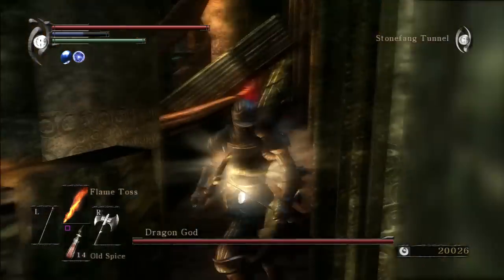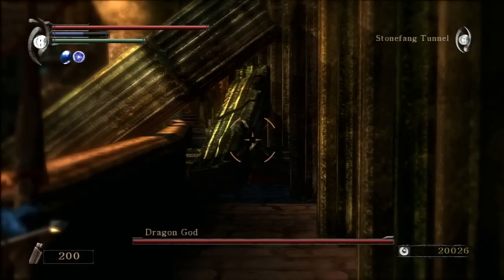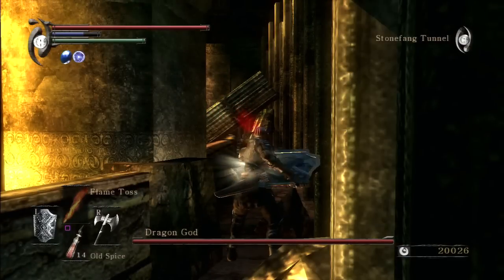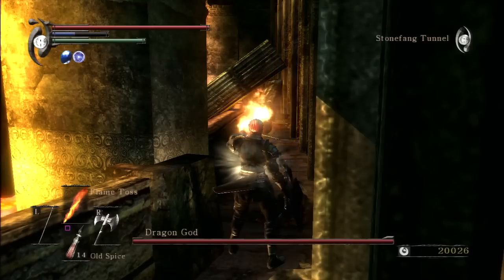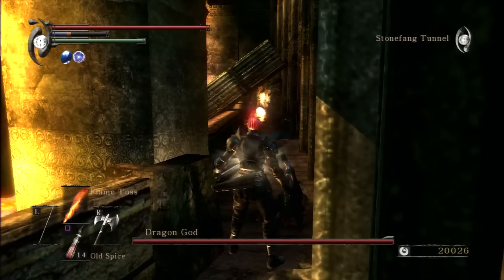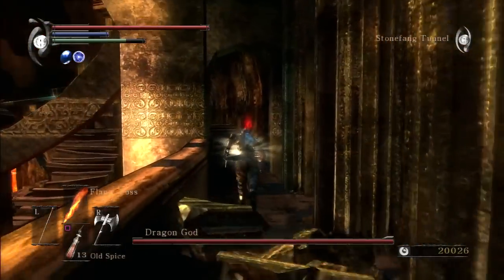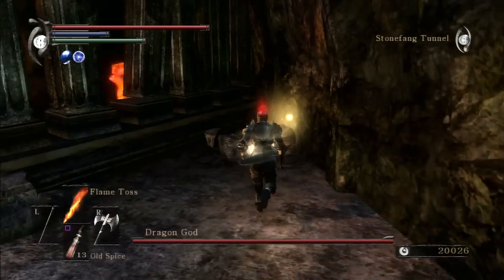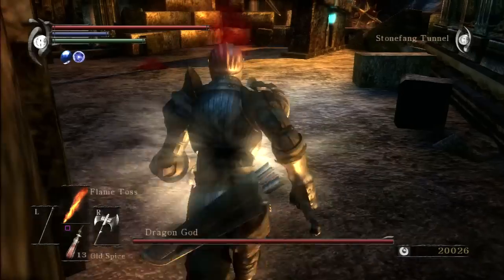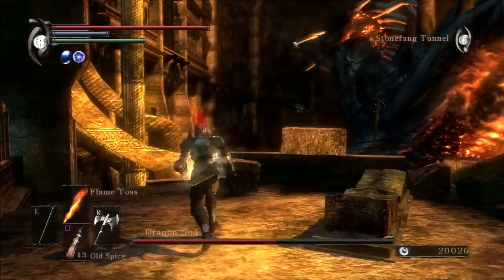We're going to head to the next one. Aim at the next blockade and start firing your spells. It's a little bit of a cheap tactic. I've used it numerous times because it's safer. And overall, if you're just worried about dying to the Dragon God and you're trying to get pure white world tendency or whatever, I'm not going to say don't use this. It's handy — very handy, in fact.